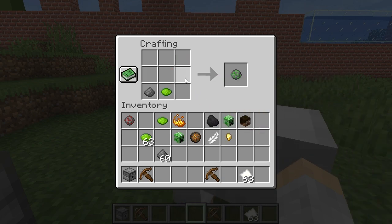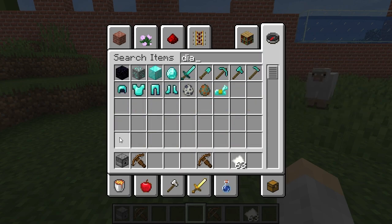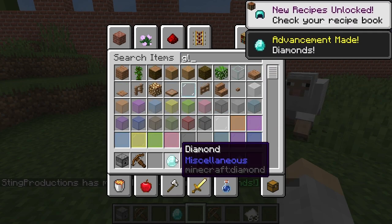Just to go over again the different kinds: you can do a small ball explosion, large ball explosion, star shaped, creeper shaped, or burst. The other things you can add — if you do glowstone dust that gives it the twinkle effect, if you do diamond that gives it a trail effect, and if you do glowstone plus diamond you get twinkle plus a trail effect.